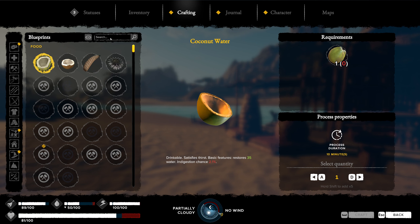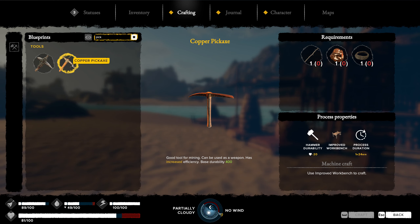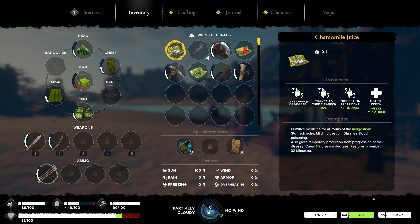I looked in here for an obsidian pickaxe, and either we don't have it unlocked yet, or there isn't one. All we have is stone and copper. We do have one piece of copper ingot left, so we can make one if we go back to Copper Island. But for our tools, I want to do obsidian right now. We kind of skipped the obsidian age — went right from stone directly to copper. These things are actually fantastic, as long as we can get quite a bit from the mines.